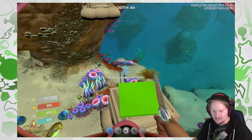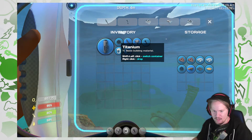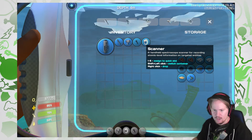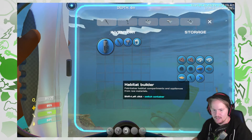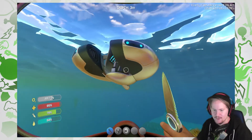First of all, let's just leave whatever I have left with me here. Let's go for titanium and boomerang. Let's throw it in there too. I really need a scanner. We have a habitat builder — we don't need that with us, let's just leave it in here. Let's not forget that it's there.